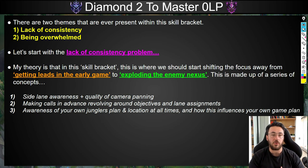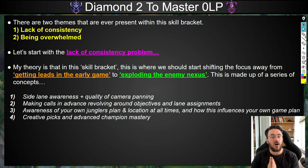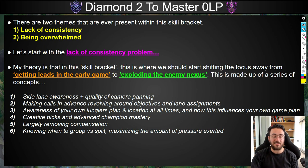Do you know that your jungler is on low HP at Krugs about to reset? Do you know your jungler is about to go for an invade on that blue? How aware are you of what your jungler is actually doing this game? Because if you're not aware, you're not going to be able to change your game plan, your strategy, or the way you're trading or manipulating your wave based off that information — which can be absolutely game-changing. Also: creative picks and advanced champion mastery, removing compensation from your gameplay, and knowing when to group versus split.